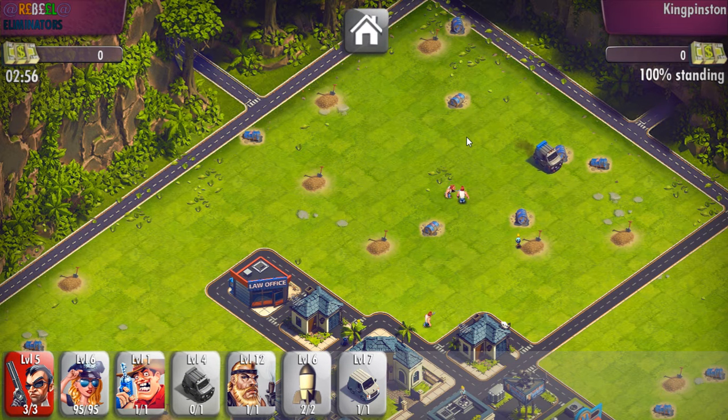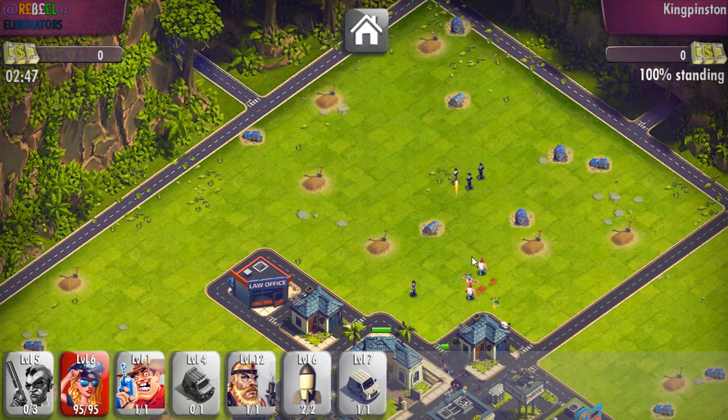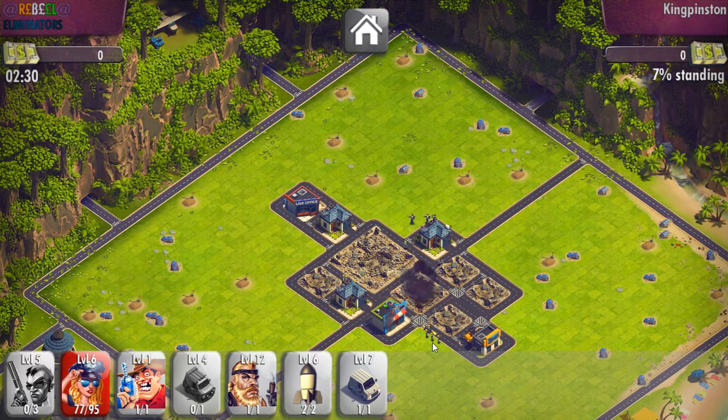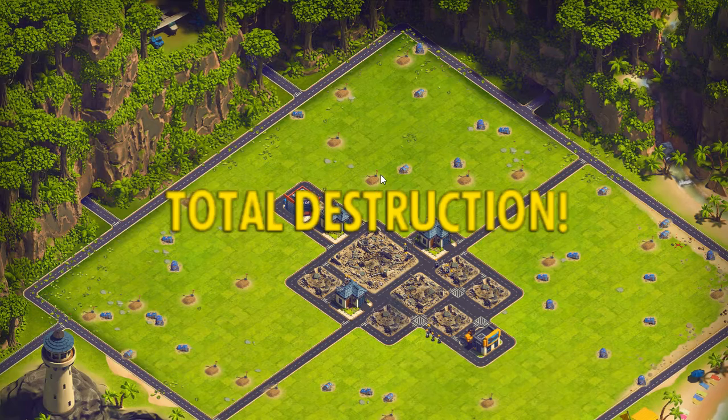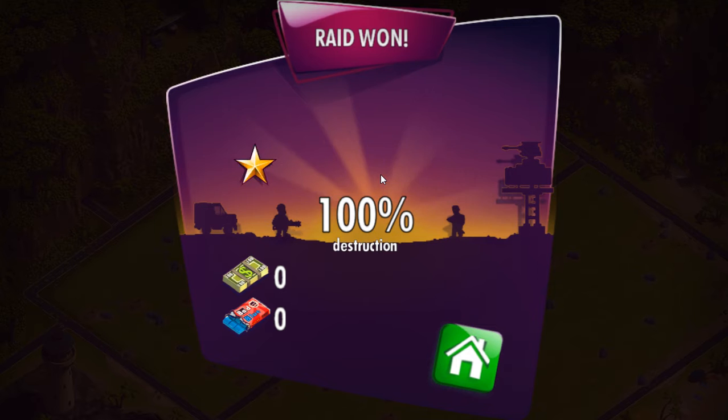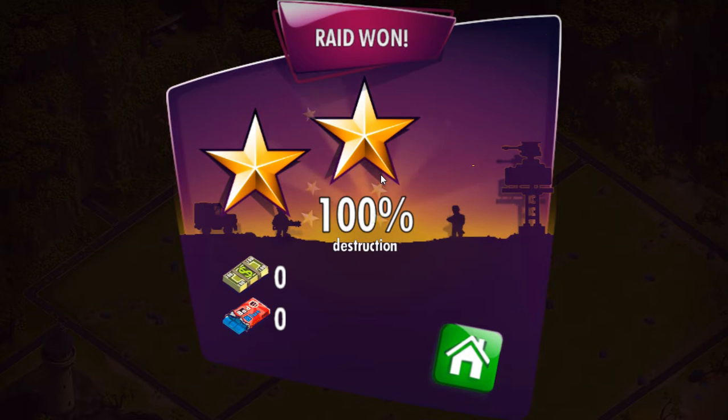So let's place the Ram Raider here and wait for a while. Hope guys you have understood how to TD this thing — you just have to do nothing. You just have to place a Ram Raider.